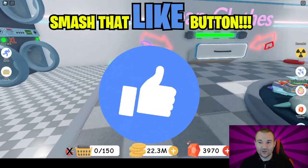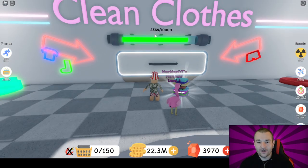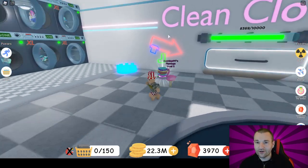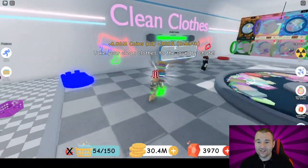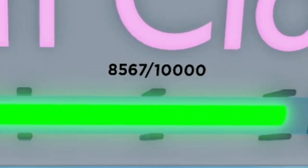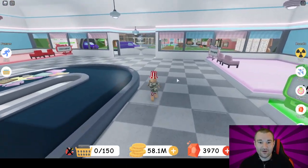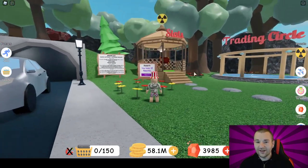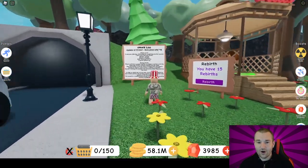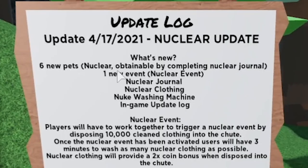Above the clean clothes chute there is now a nuclear bar, and once we collect 10,000 clothes total, a nuclear event will spawn in the game. I joined this server and we've been building up — we're at 8,500 out of 10,000, so we're so close. There's now a new spawn nuke button, and above the stats section there's a nuclear symbol. There's also a new update log that tells you what's new. There are six new pets obtained by completing the nuclear journal, and one new event — obviously the nuclear event.